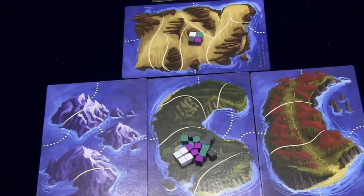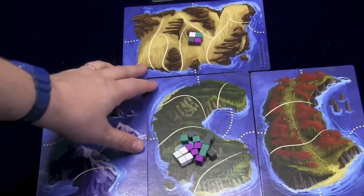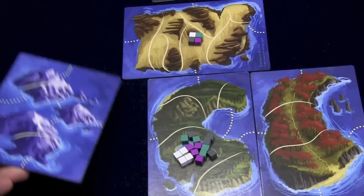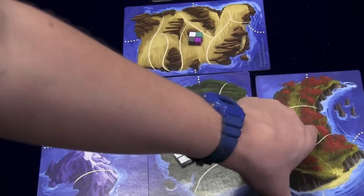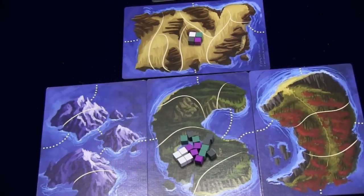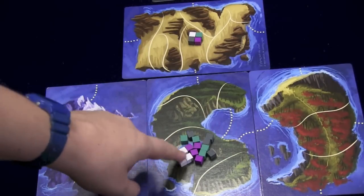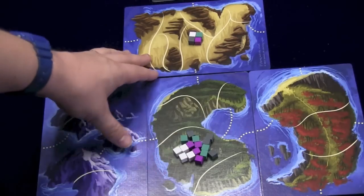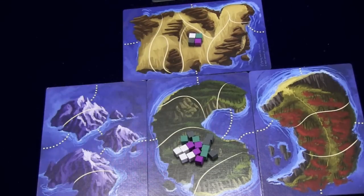The first thing you do in the game is you make a map. You're supposed to make it like a T shape, but you have different boards and they have different sides, so there are different things on each side, and you can really put them in any orientation you want. You just connect the dotted lines on them. Then each player is going to have cubes of their own color. You put cubes in the middle of the center region, and then one player picks a spot on one of the other islands and players put one cube there.